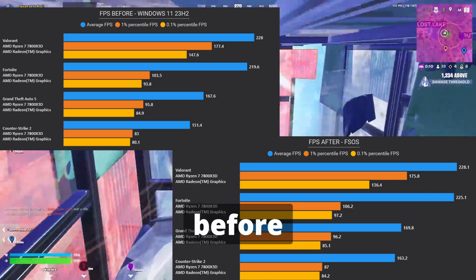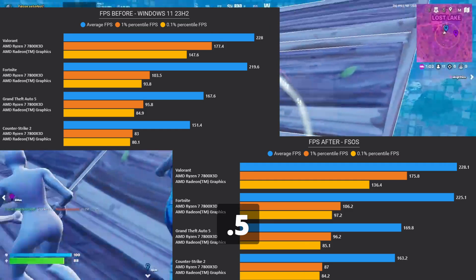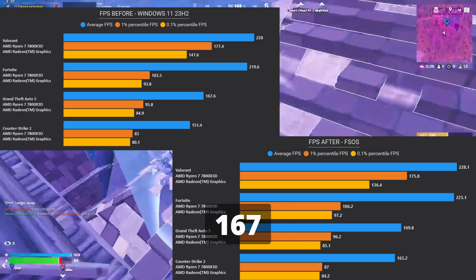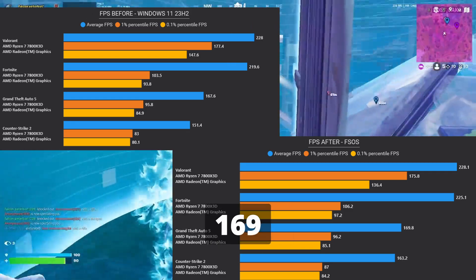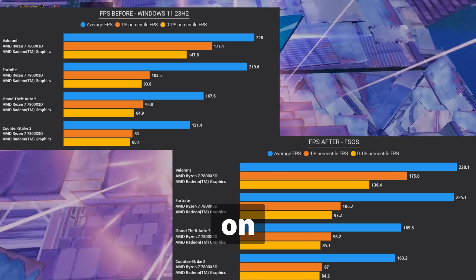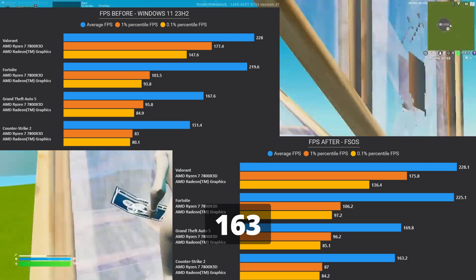On Fortnite, the average FPS before was 219 and after 225 — a 2.5% boost. On GTA 5, the FPS before was 167 and after 169 — a 1.31% boost. On CS2, the FPS before was 151 and after 163.